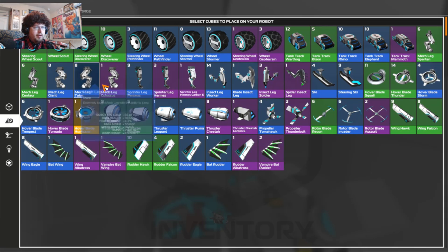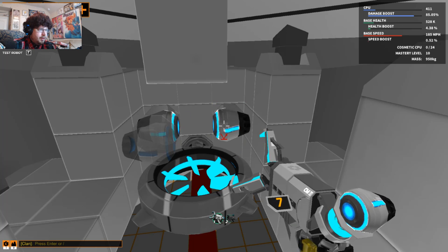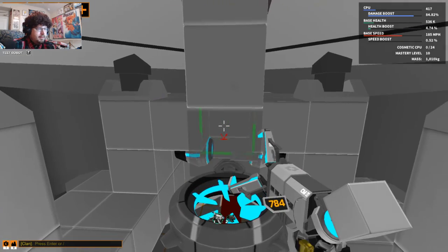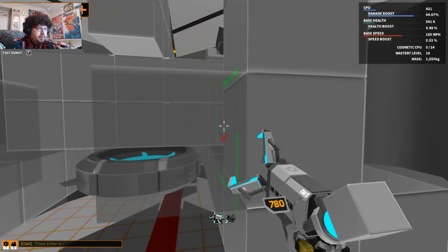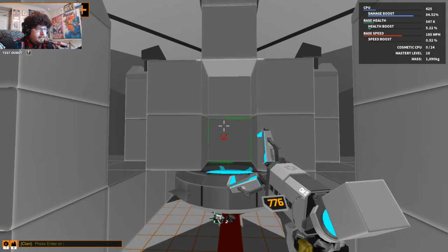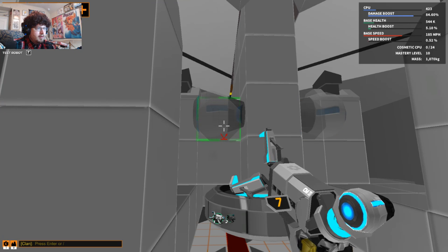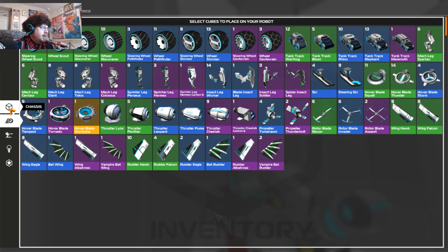We can go ahead and get those turning thrusters in here as well. Might as well, right? Go ahead and get those right there. And we'll do another set further down. All right, I like it. Let's go ahead and get those other thrusters again. Make sure we have plenty of turning power.